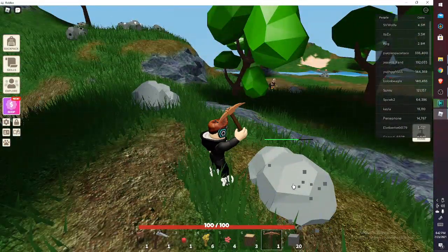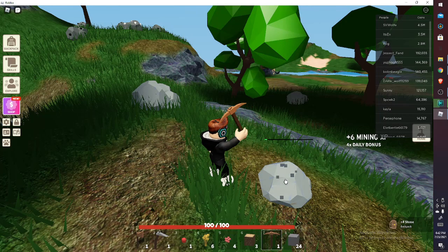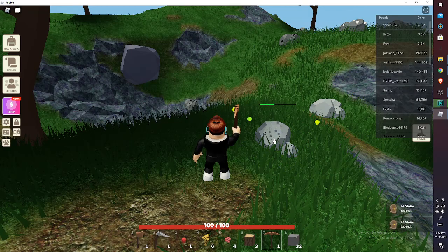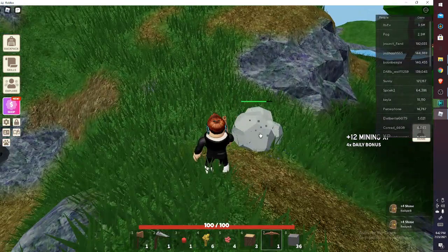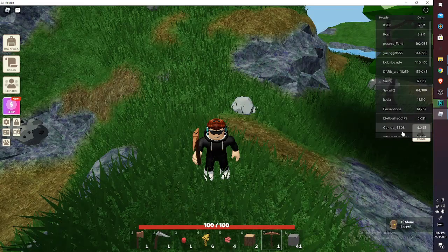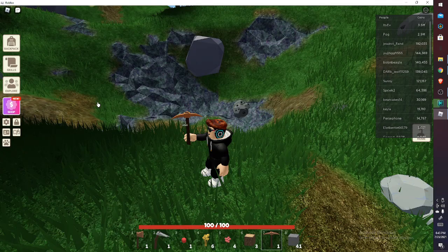Okay, hopefully no one mines that other one. I have it! Yes, stone is finally spawning — this is very helpful. I'll go back to my island and hopefully a few trees have grown, then I'll get a stone sled.